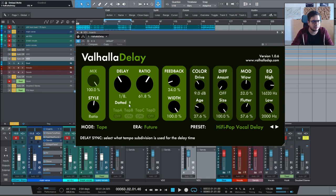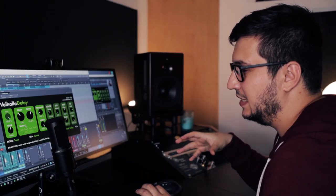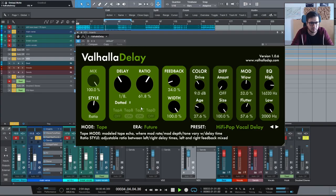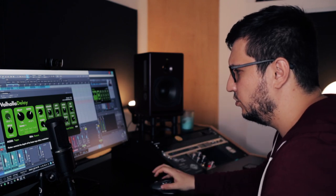Now it's more of a slap delay. As you can hear, you can really add some nice stereo spread to your vocals. With the tape mode you have WOW and FLUTTER, so you can add some really nice modulation.